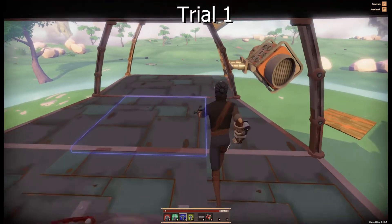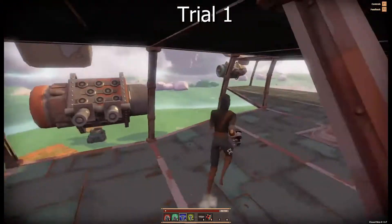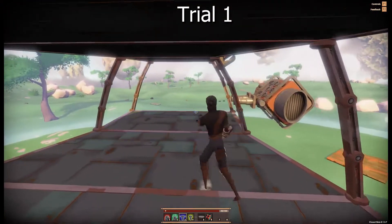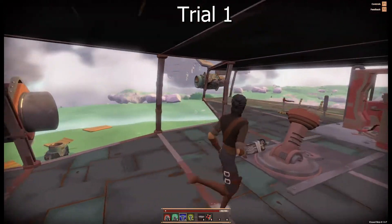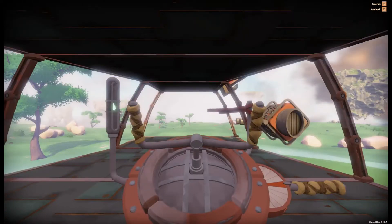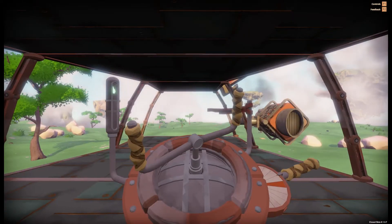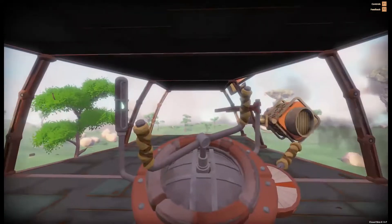I go to the ship quickly, like this. There were some technical difficulties, there were some design ideas that I had which I wanted to implement, and some of the game mechanics. Now, hopefully this works, hopefully we can make it spin right around.